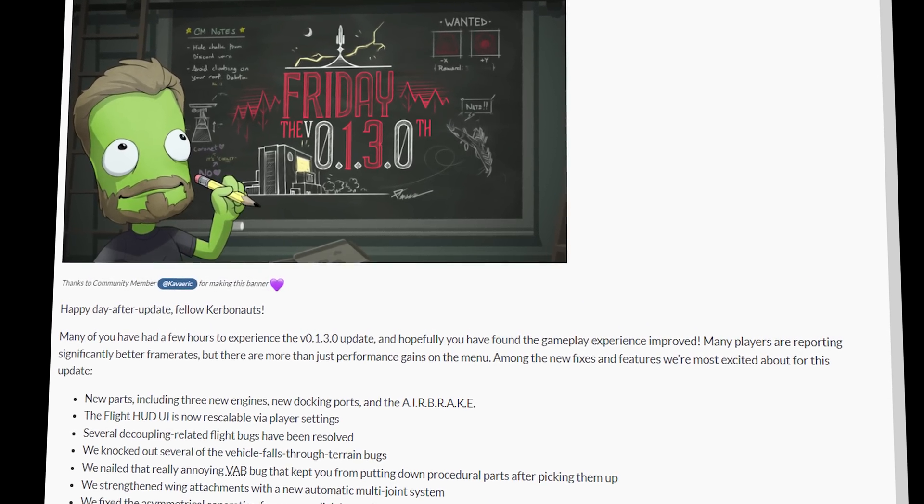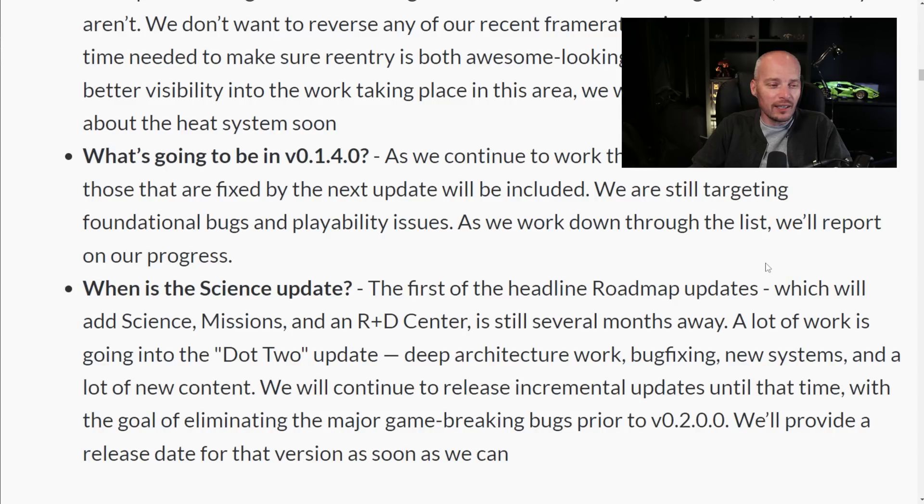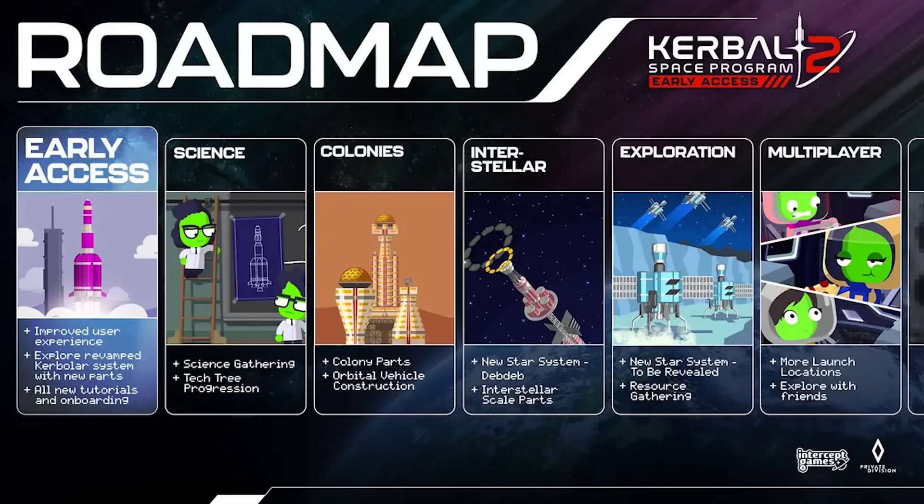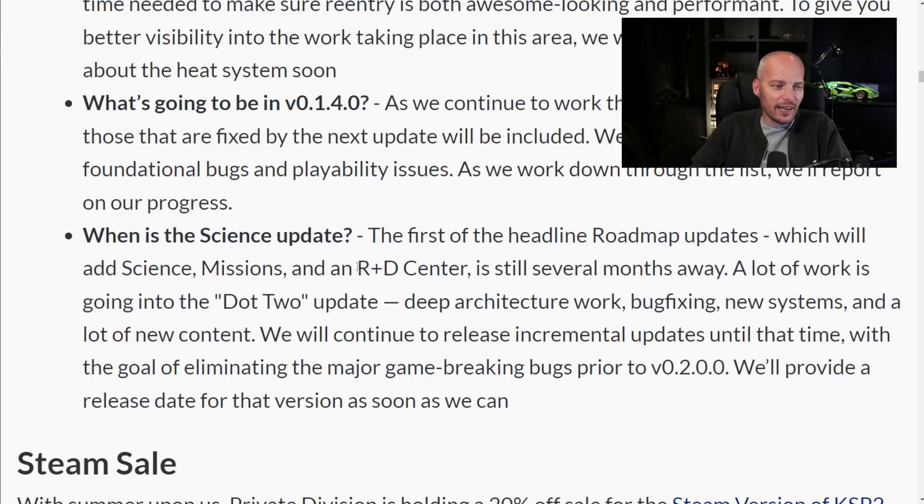The science update is unfortunately a pretty slim update and not quite what most people want to know. But it's good information in so far that it lets us know that Intercept Games are still focusing on it. Science is going to be patch 0.2 — this will be the first of the roadmap headline updates, adding science, missions, and a research and development centre. All of this is still several months away.